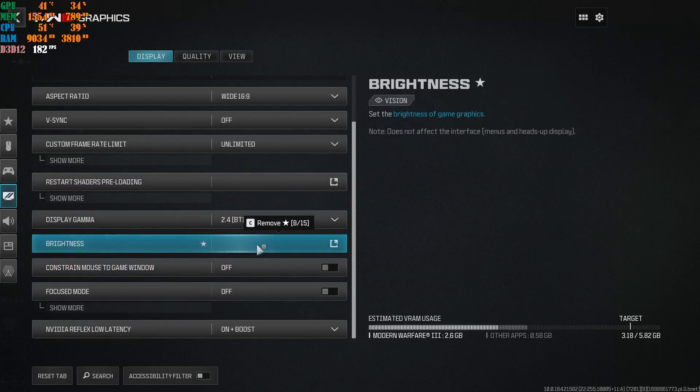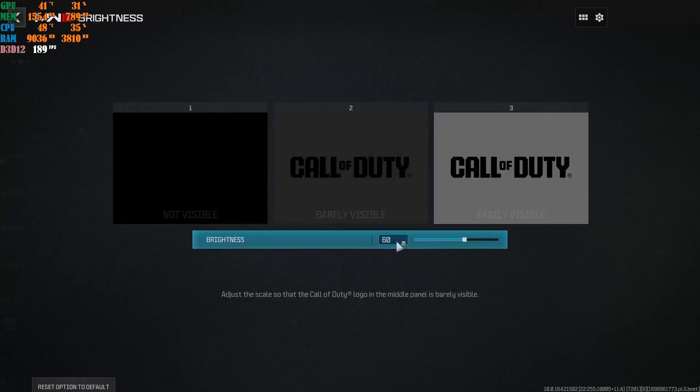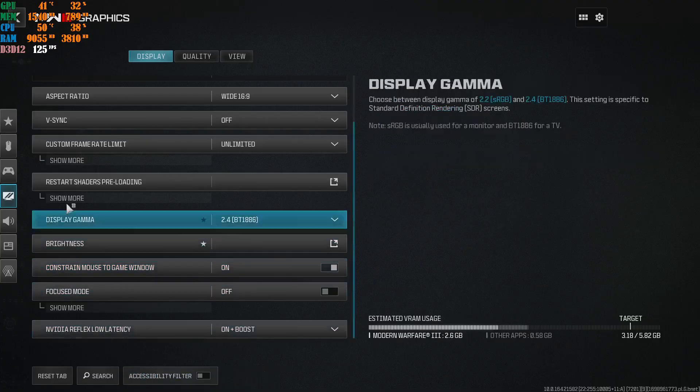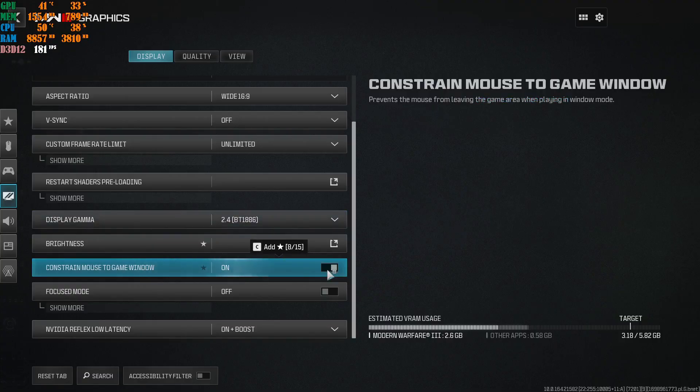Brightness is your own personal preference, but I recommend pushing it up from its default to about 60 or slightly higher - you don't want the dark spots in the game to interrupt your gameplay or make you feel like you can't see anything. Constant mouse to game window is a new option in Modern Warfare 3 that wasn't in MW2. When you turn this on, you can't move your mouse to other screens - it keeps your cursor locked to the game window.